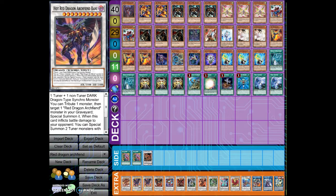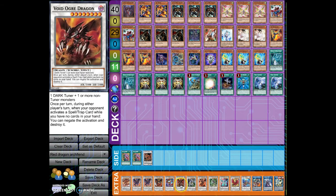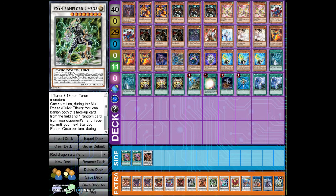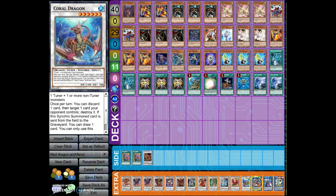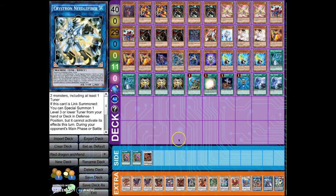One Tyrant Red Dragon Archfiend, double Bane, one Abyss, Fields, Void Ogre Dragon, Crystal Wing, Scarlight Red Dragon Archfiend, Omega, Clear Wing Synchro Dragon, Moonlight Dragon, Coral Dragon, Borrelload Dragon, Decode Talker, and Needlefiber.